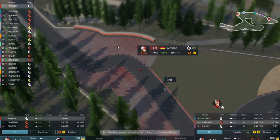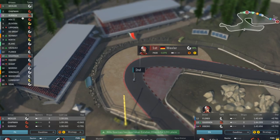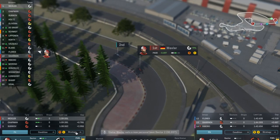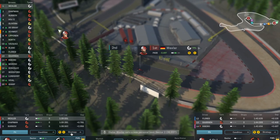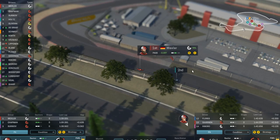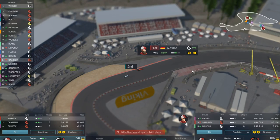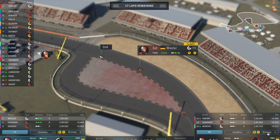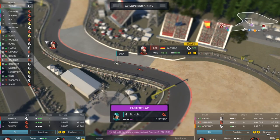We're about three laps in. You can start seeing people like Surikov and Flores — what is Flores doing with his tyres? A lot of these drivers are in positions where they're going to be thinking about coming into the pits. The idea is to get Wexler in a really good position for this race because he's in a great position actually. Whereas Saarinen is just not doing much, is he?